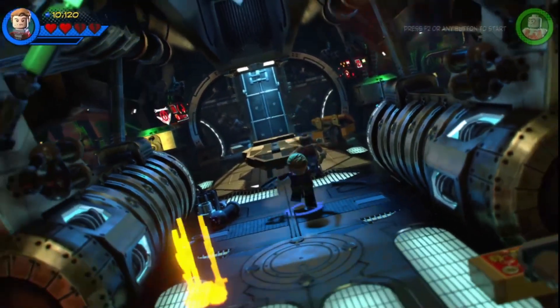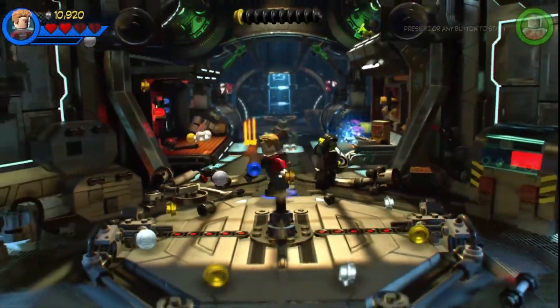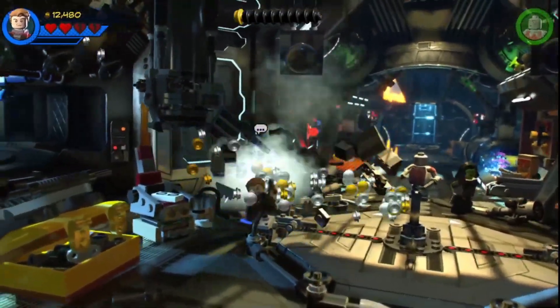We got ours. There's a little thousand-stud there. So we're gonna keep moving our way here. Rocket, I think you could take a break from crashing my ship and open this hatch for us, please.